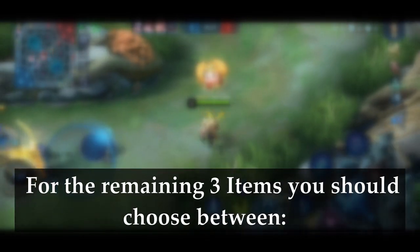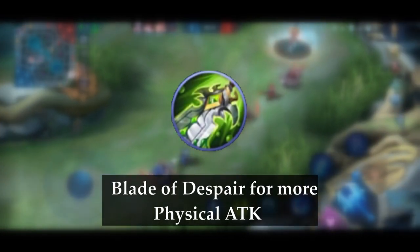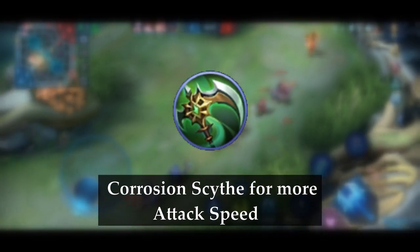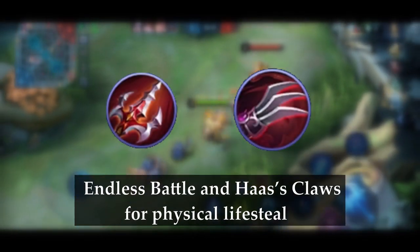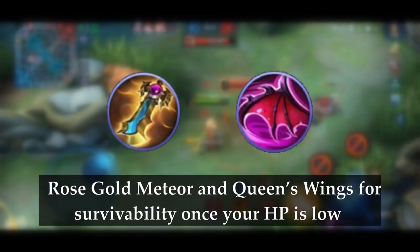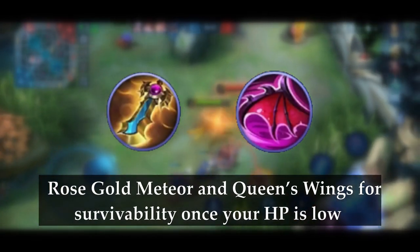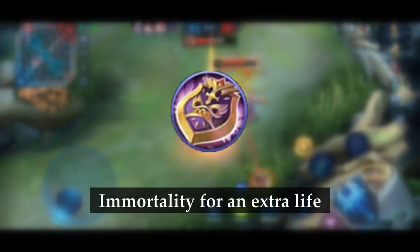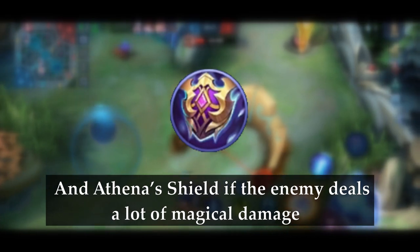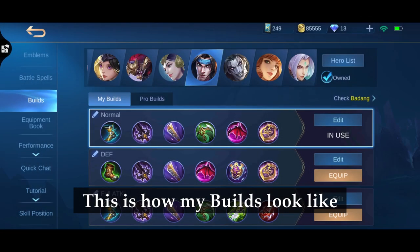For the 3 remaining items, you should choose between Blade of Despair for more physical attack, Corrosion Scythe for more attack speed, Endless Battle and Haas' Claws for physical lifesteal, Rose Gold Meteor and Queen's Wings for survivability once your HP is low, Immortality for an extra life, and Athena's Shield if the enemy deals a lot of magical damage.